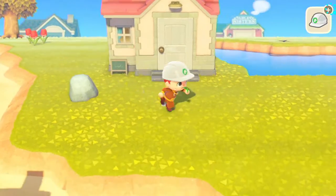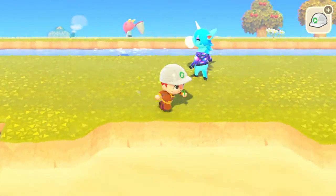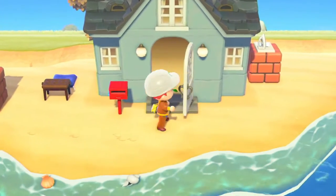So if you wanted to know why all the houses are on the beach — it's just because I had to move them for the map build. They were just all in the way, and I don't know, when I was placing them I didn't really think about whether I was going to do this map or not. They were just all in the way anyway.